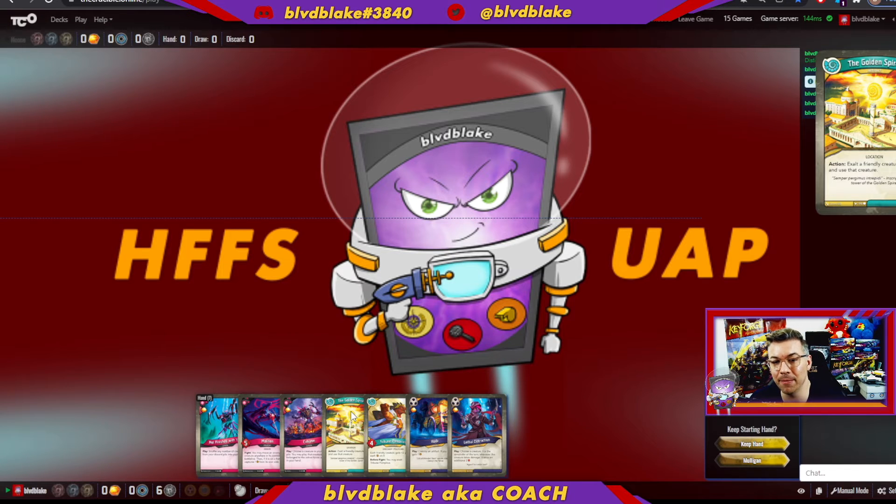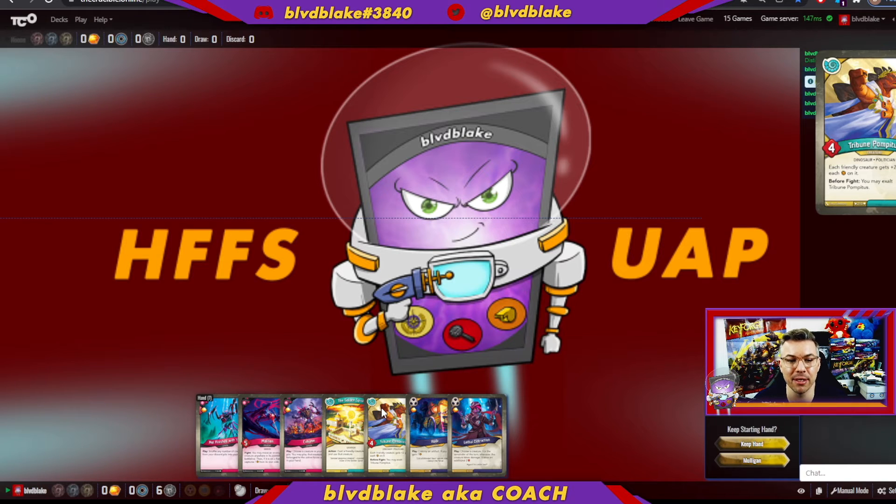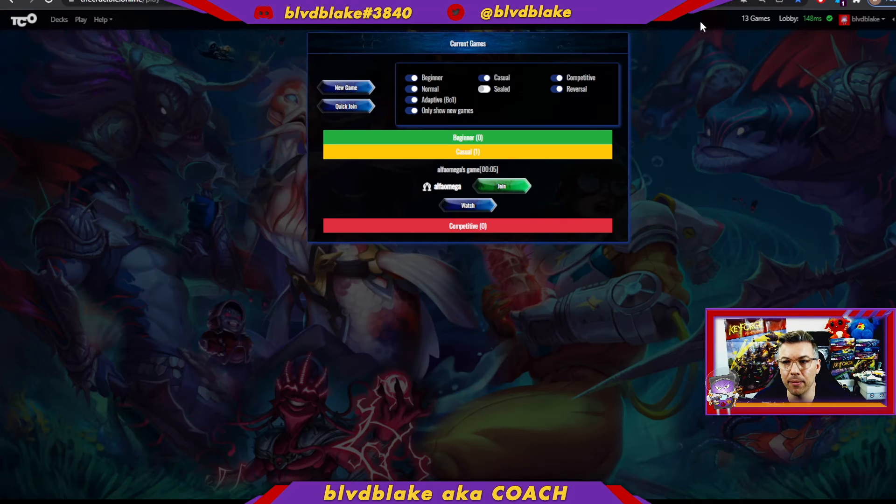So viewer — toss it or keep it? You have key components, some overloaded on one side, contingencies on the other, and some synergies. I would keep this hand. Turn one play is Golden Spiral; if my opponent takes it out, I'm okay. Turn two I follow up with Tribune Pompadus, using Golden Spiral on it. If it gets killed I pivot with the recursion tools. If it survives, I have a strong board presence with a full hand of cards to continue with Shadows or Dis depending on where the game goes.